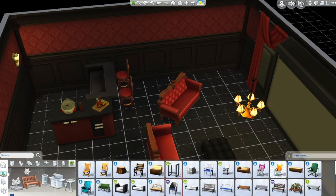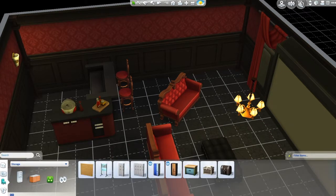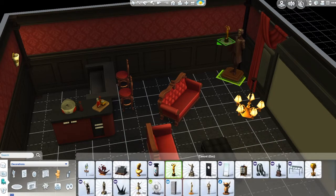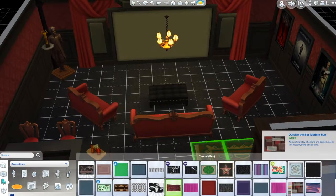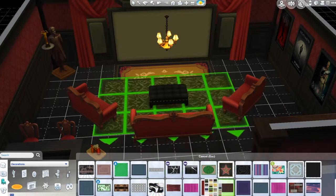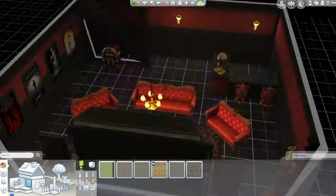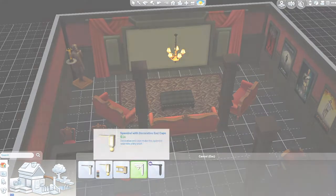I definitely recommend that pack — I think it was the movie stuff pack — I used a lot of items from it in this movie room. I also added a butler statue that fits the antiqueness of the room, and it kind of looks like an Oscar trophy — like it's saying 'You won best picture.' The room is complete with some movie posters and nice columns.